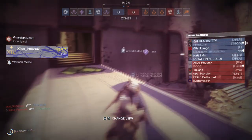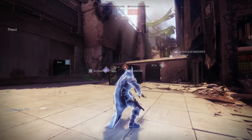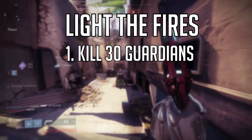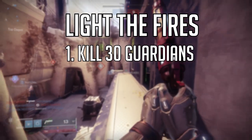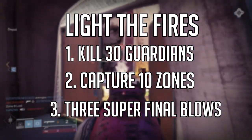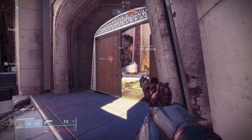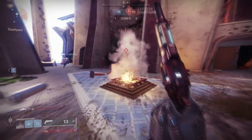First step: you're going to have to go to Saladin and pick up the quest — I think it's called Light the Fires. Essentially you have to kill 30 guardians, capture 10 zones, and kill three guardians with your super. That's pretty much it. I was like, this is easy, and I killed that almost instantly.